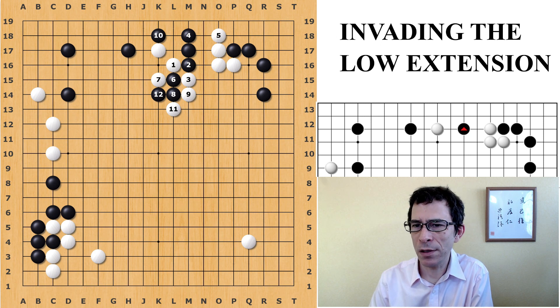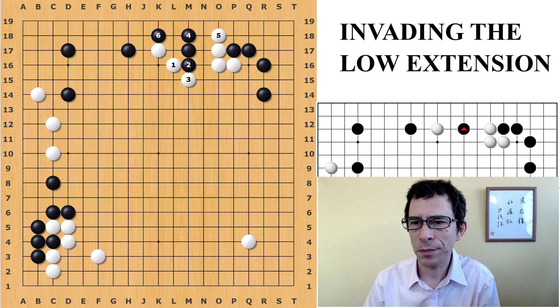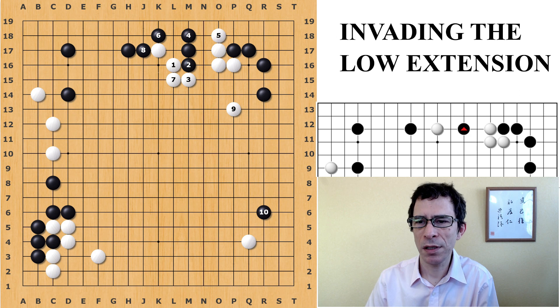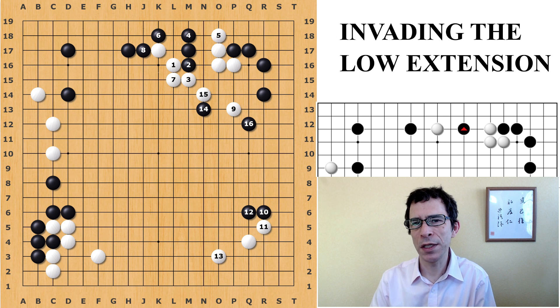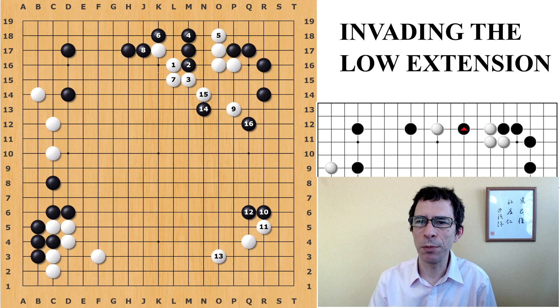But even in the case that the ladder does not favor Black, it's perfectly alright just to connect underneath, in which case White will connect. Black still has the threat of playing here to cut White off, and White will probably have to answer. And Black can just play away — something like this might happen. This is a good variation for Black. White has played a lot of moves that are not really accomplishing very much in this area, and White's whole group here is not completely alive yet. So this is a bit troublesome for White.